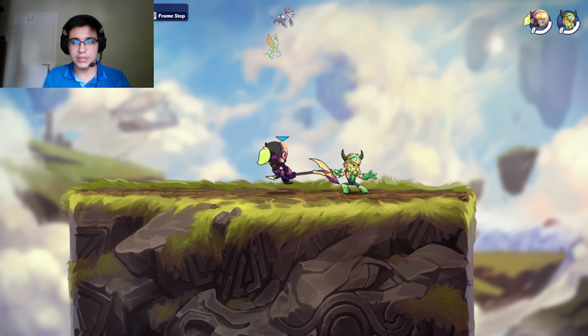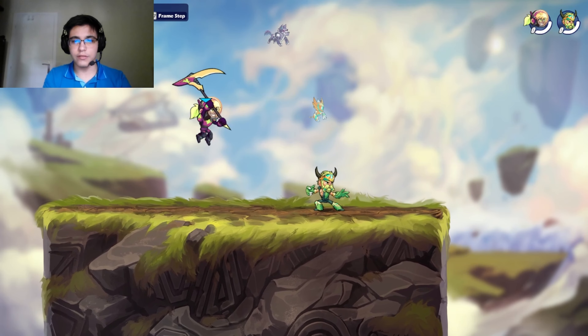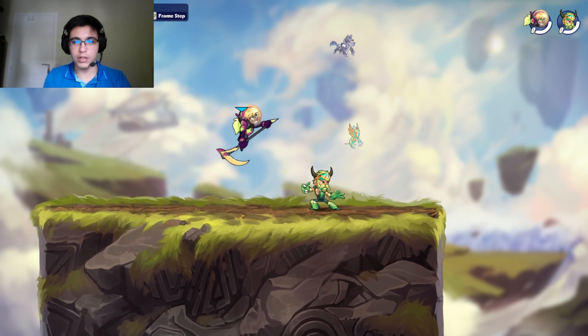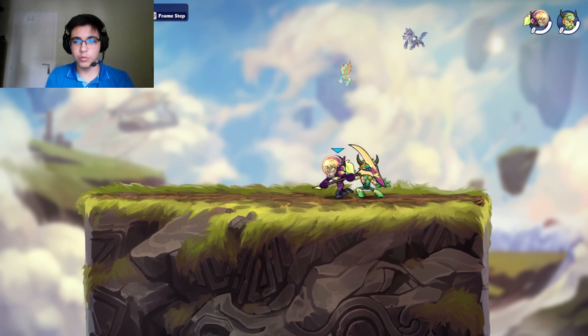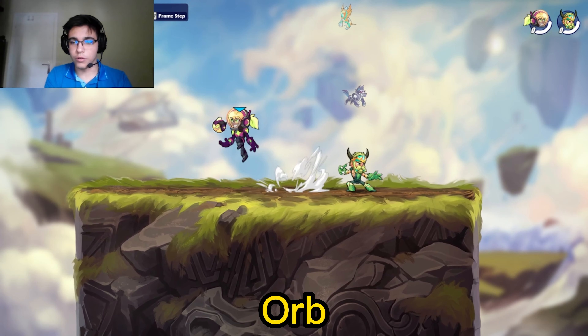For anti-air on scythe, practice falling nairs and sairs — they're pretty good. Don't do a grounded nair like this because you can get punished, but if you do it as a falling aerial you're not going to get punished. With sair just keep doing it; I don't think you can get punished. Sair and nair are the best anti-air tools.